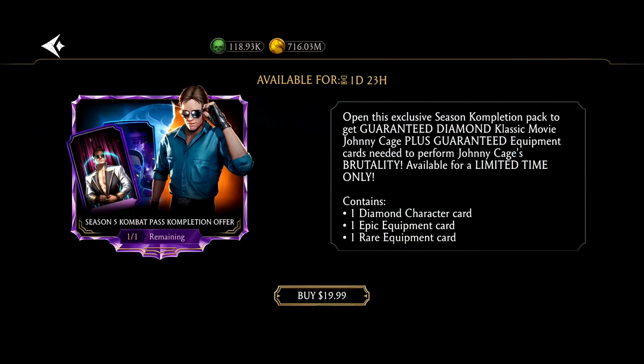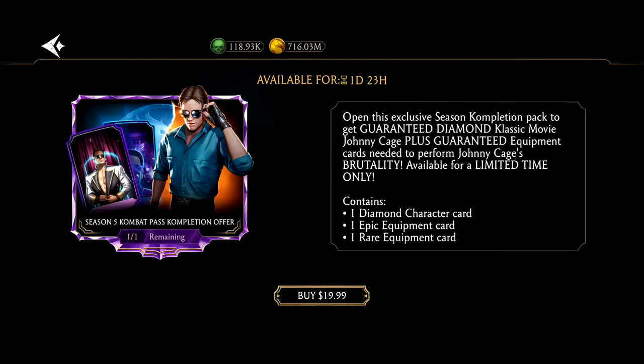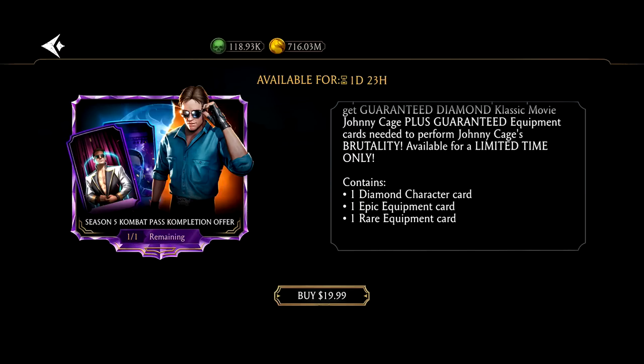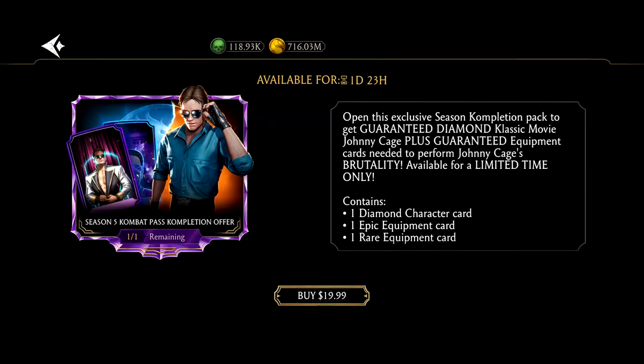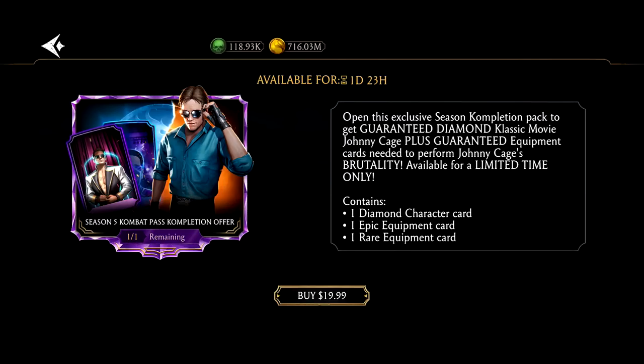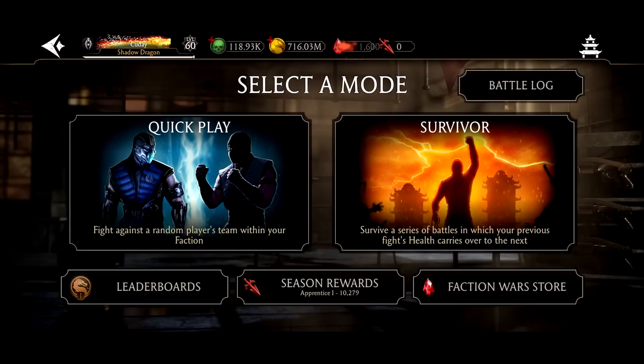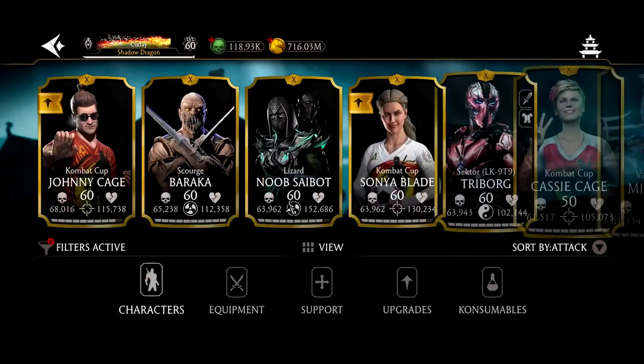Now it's the combat pass season offer — it doesn't include MK Level and Luk Hang anymore; it includes Classic Movie Johnny Cage, and you get his brutality gear too. That's not bad for twenty dollars — they're giving you the brutality gear with the character card. Raiden and Sonya are definitely better than Classic Movie Johnny but he's still fun to play.